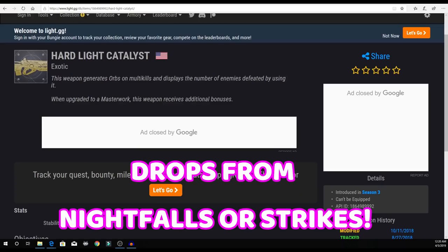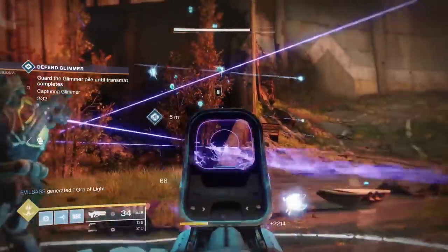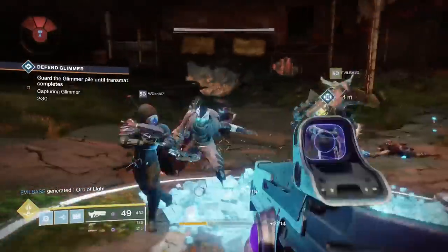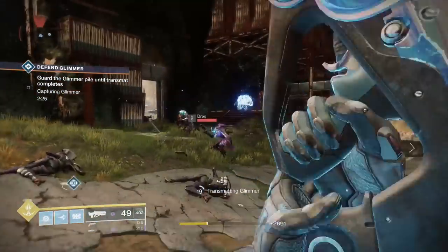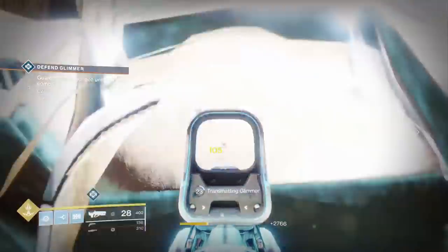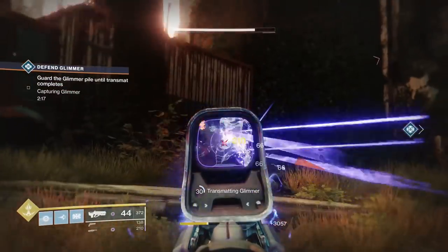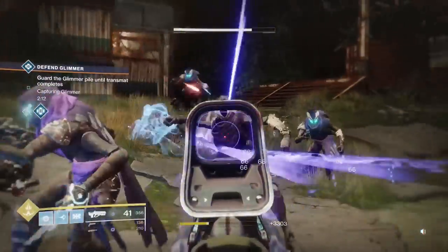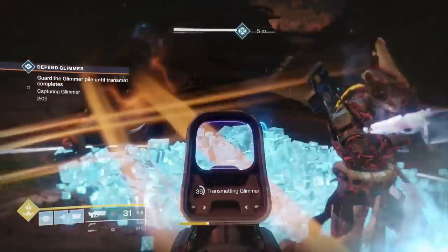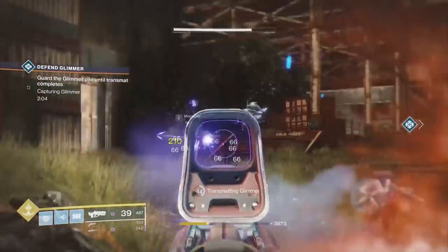The third one on the list is gonna be Hardlight, and similar to the other two, it's available in nightfalls and strikes. I'm wondering if this catalyst is gonna have something to do with making the reflecting bullets off the walls better, or if there's just gonna be something similar to the way Sleeper operates. Hardlight's not one of my favorites — it's one I liked in Destiny 1 but it's a repeat, and I'm kind of getting tired of repeats. Let me know what you think of Hardlight and what exotic catalyst perk you think is coming. I'm really waiting for some fresh new exotics, so hopefully we hear about Arbalest soon.